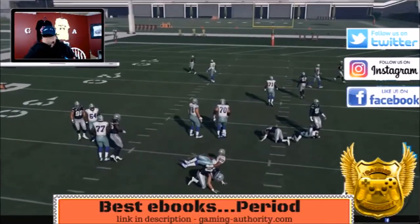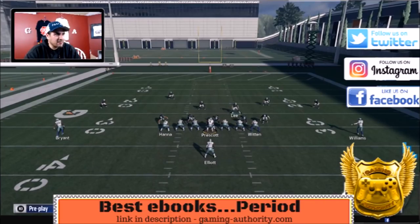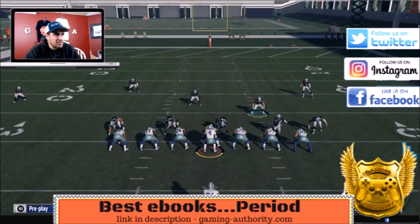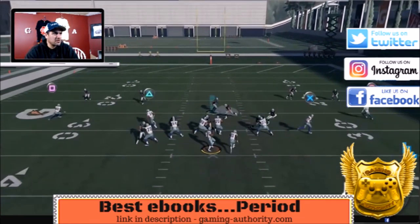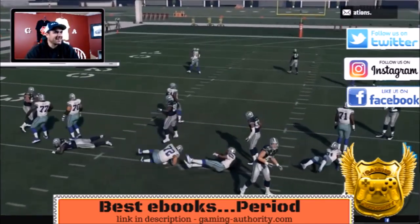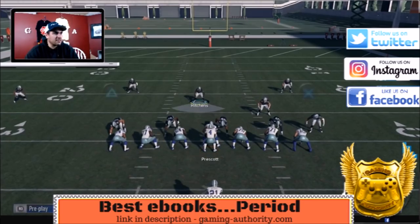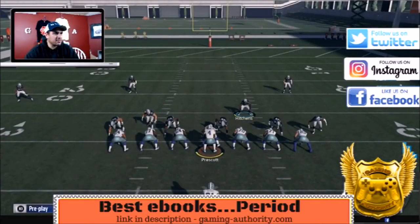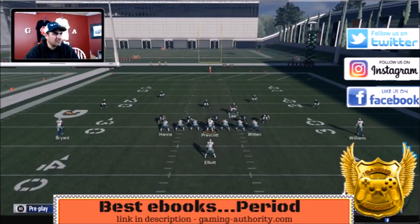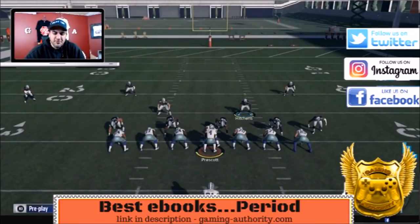Look at that — that is a fantastic blitz. Baseline, slant the d-line to the left, move him and take him off his blitz, put him just on the inside shoulder of this defensive end, and place that linebacker. Five-man blitz — look at that, this is fantastic. Baseline, slant the d-line to the left. How fast is that? Super easy to set up. The setup will be in the description. Stay tuned for the next play.